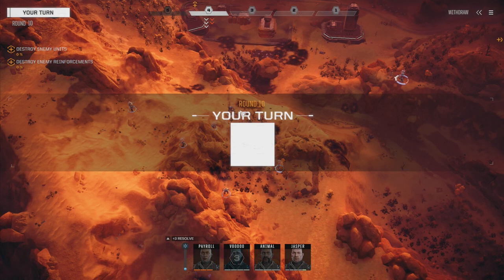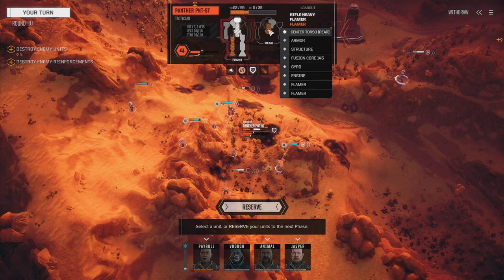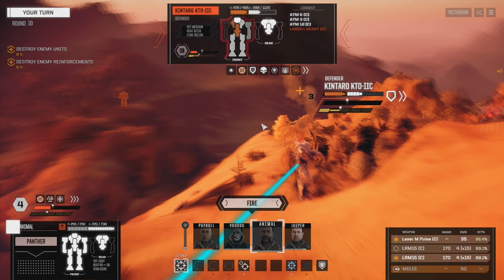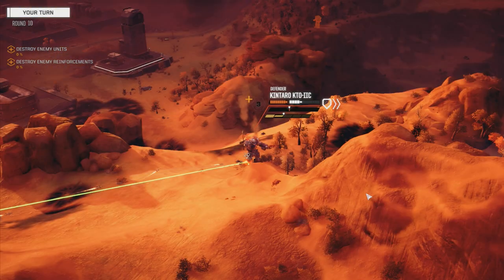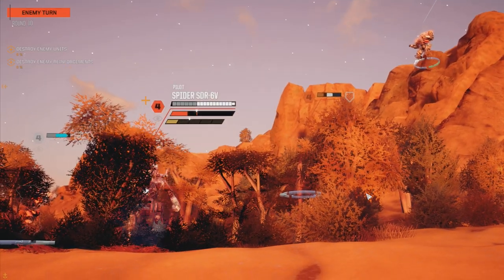We've got three guys going on turn four now. We've got a big gun for this guy too. That torso - CT is still intact. So this Panther - I'm going to move Animal back here and shoot this guy in the side with the Pulse and one rack of missiles. Why does it have to be leg hits this time? He's unstable. Spider's still at full strength.